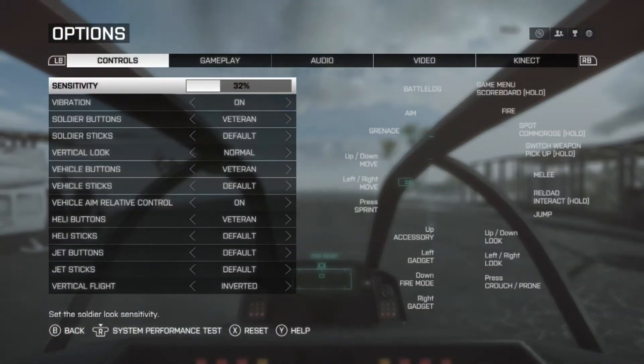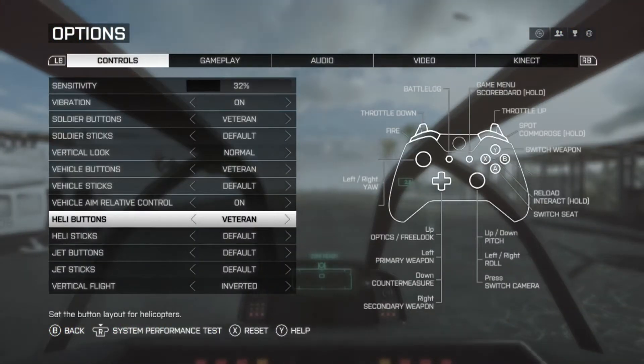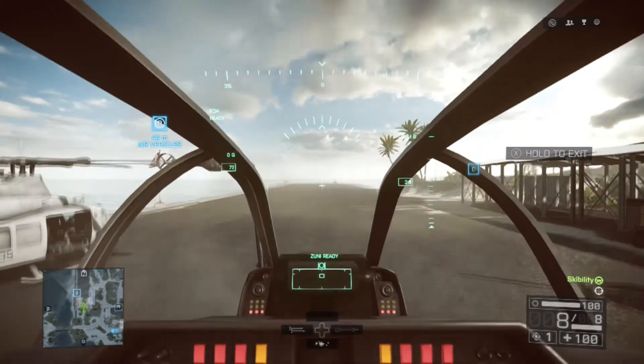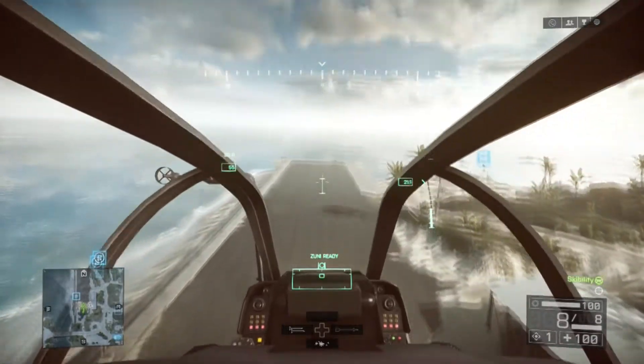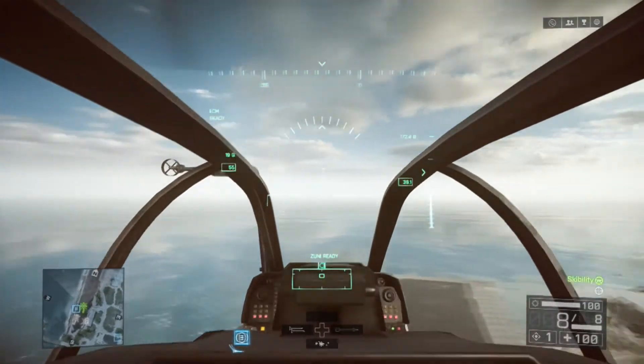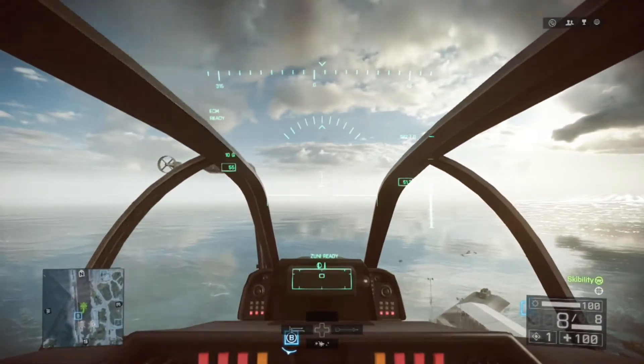When you go into your options and scroll down to heli buttons, you want to flip that to veteran. What that does is it makes your triggers — that you would normally use to aim and shoot — your throttle up and throttle down. I highly recommend you do this because it makes flying a lot easier than using the left stick for throttle up and throttle down like the default is. The only thing it changes is it moves your firing button and your flares. Your flares are now down on the D-pad, and your firing button is your left bumper, which is what you would use to throw grenades.